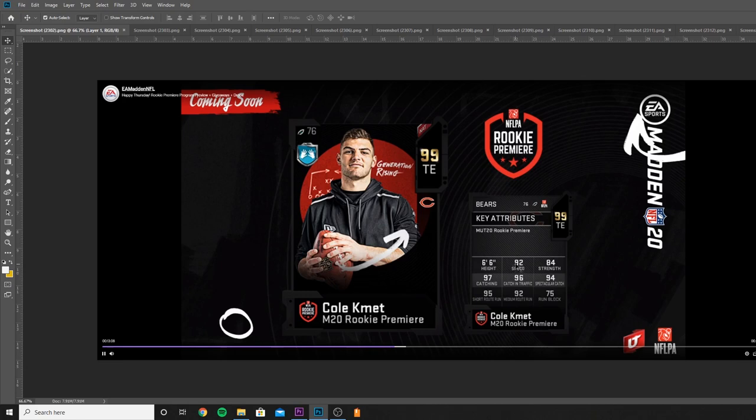Cole Komet — decent looking tight end, decent speed, good catching, good route running. Not a bad option at all.